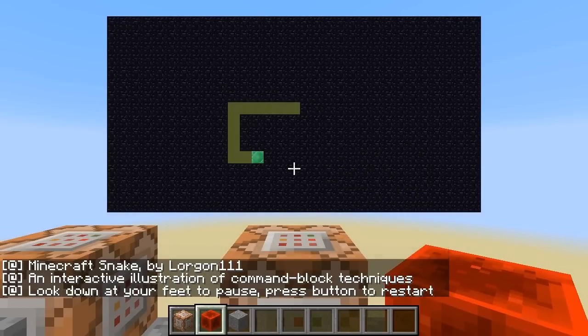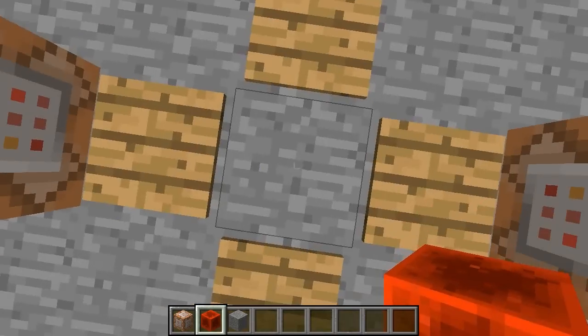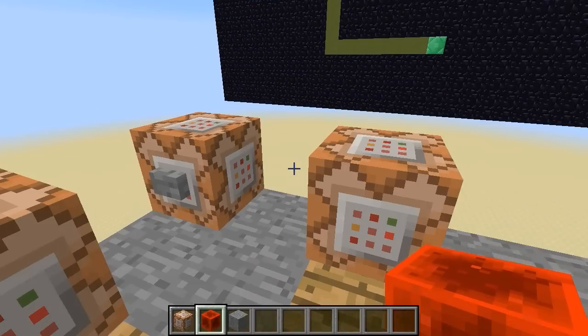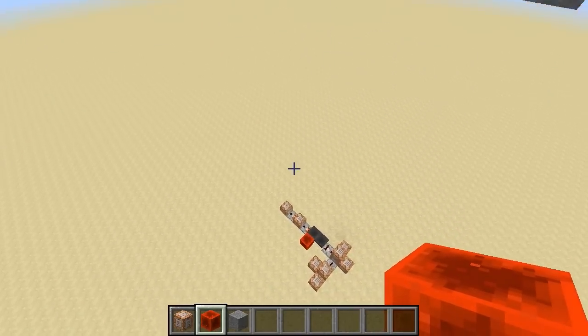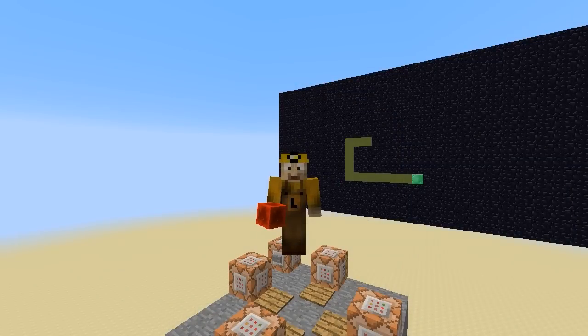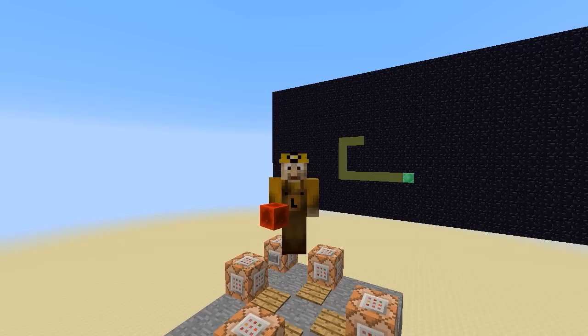Once again, if you want to pause the game in order to look at the redstone, simply keep scrolling your mouse down to look at your feet until the game finally recognizes that you're looking down. That'll pause the game — you're in creative mode and you can fly around and inspect all the command blocks for yourself. Hope you guys enjoy it. Once again, I am Dr. BrianLorgon11, and I've got some other videos with other redstone tutorials, command block inventions, and scoreboard tutorials in a playlist. You can find the playlist linked in the description. Check those things out, and if you'd like to see more, you can always subscribe to the channel. I hope you guys are having a great day, and I will see you again soon. Bye-bye.